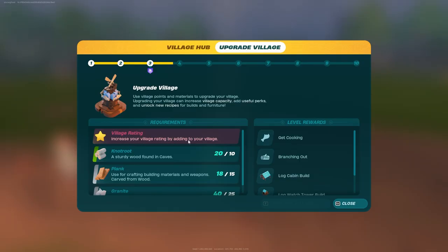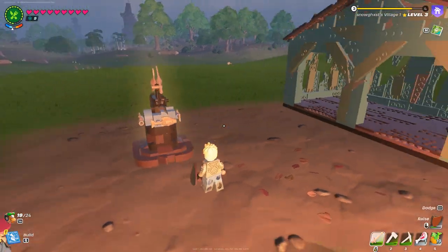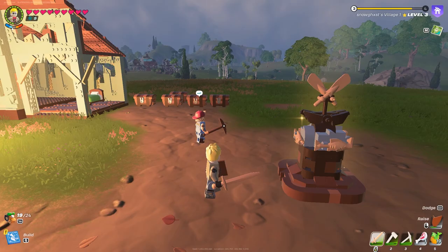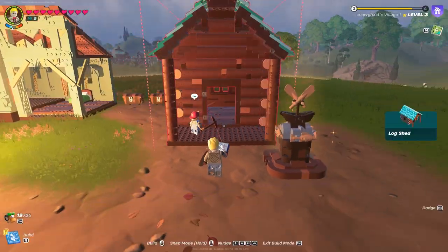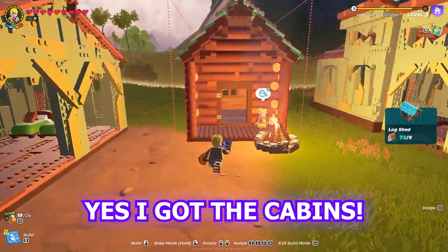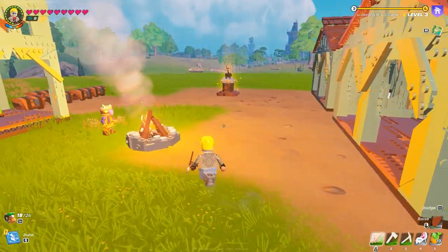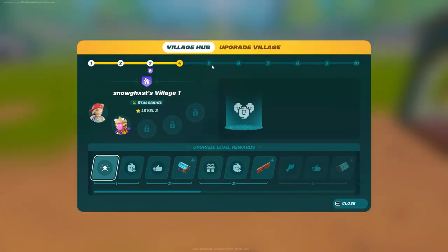It said to increase your village rating by adding to your village. I'm supposed to know what that means? I got a new house — I got the cabins! I guess it meant that I needed to build another house, because after building the log cabin, I was able to upgrade to level 4.